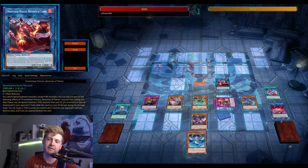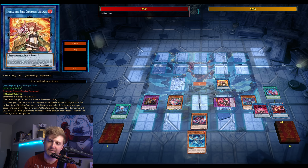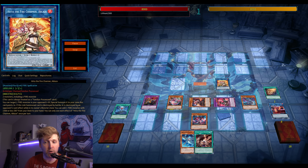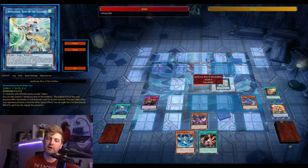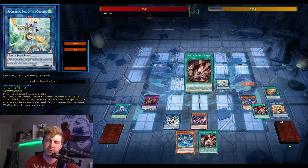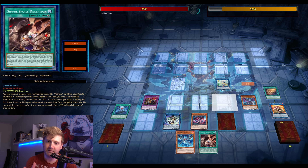Everything pivots — Snake Eyes into Fiendsmith, and eventually Promethean Princess into Flame Bird. This makes it so Promethean Princess is already in the graveyard, so you can go for Apple — a big Apple — eventually protected by Mascarina. Using Flame Bird to get Mascarina into the spell and trap zone.